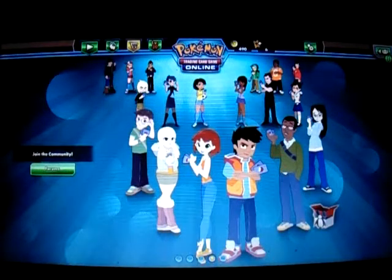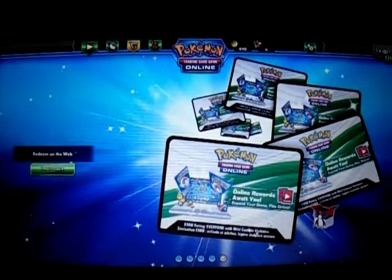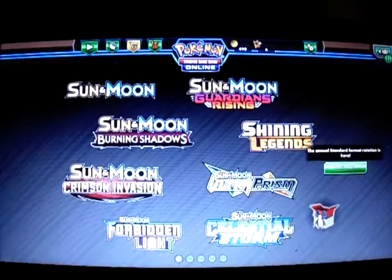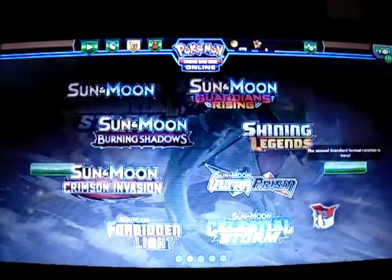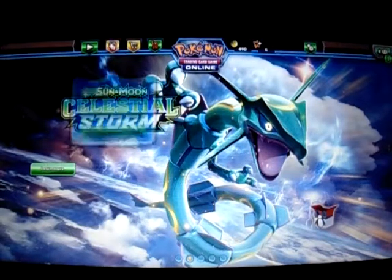It's my 65th gameplay of the Pokemon Trading Card game online for the PC. I'm going to feature a new deck. As you know, after September 1st the new set's standard rotation has been taken into effect, so every set from Sun and Moon on would be legal. You have Guardians Rising, Burning Shadows, Shining Legends, Crimson Invasion, Ultra Prism, Forbidden Light, and the new set Celestial Storm. The deck I'm going to preview today is my Scizor GX deck.